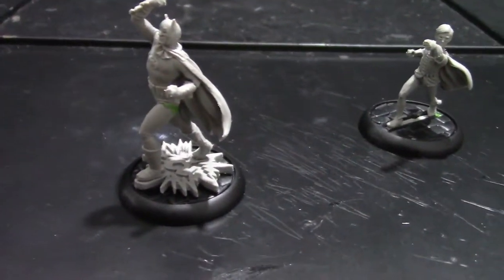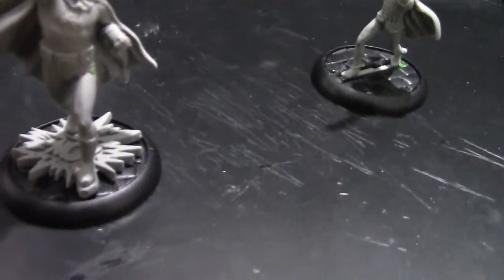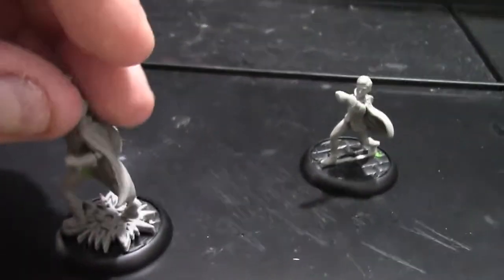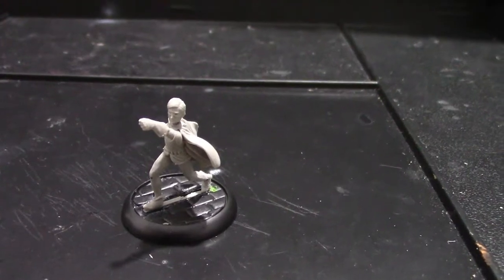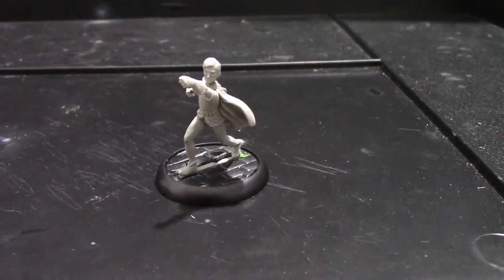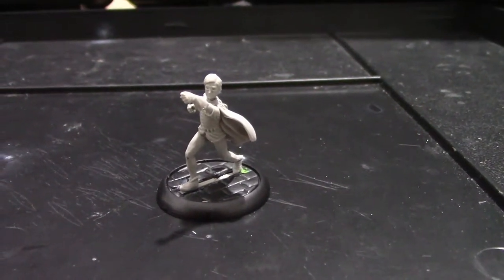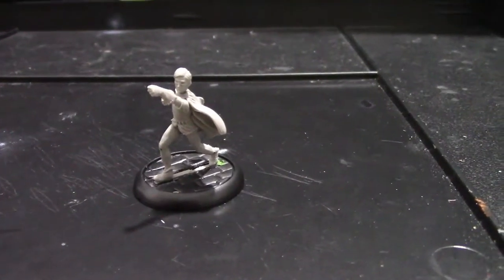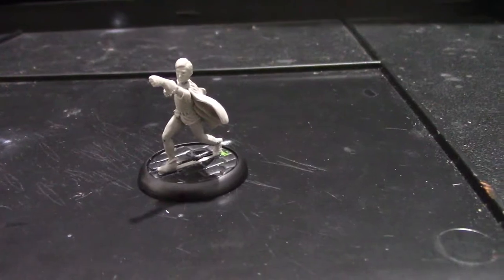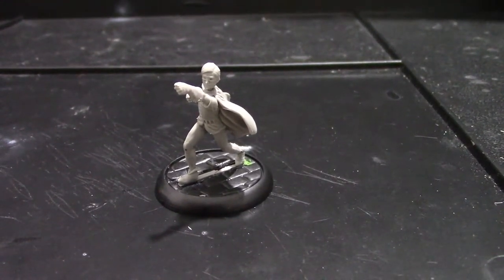Build quality is really good — next to no filling required on either of these two models. There's a tiny little bit on Batman's leg there, but honestly the paint would probably cover that. He's standing on a power symbol, which is pretty cool. Burt Ward is a really good sculpt, really nice. Interestingly, a lot of people were commenting on his face because of the paint job on the card art in the media release, but I can't see anything particularly uncanny valley about it.